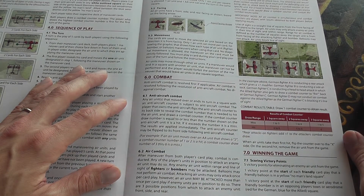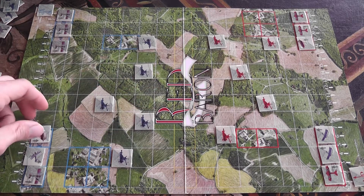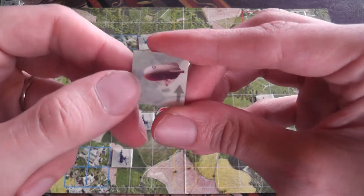The components in this game look really nice. You have a map which is printed on cardboard and looks pretty nice. You also have counters with nice illustrations, and they're laminated, so they're very sturdy, strong and durable.